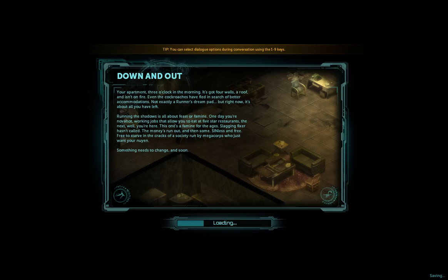Down and out. Your apartment. Three o'clock in the morning. It's got four walls, a roof, and it isn't on fire. Even the cockroaches have fled in search of better accommodations. Not exactly a runner's dream pad, but right now it's about all you have left. Running the shadows is all about feast and famine.